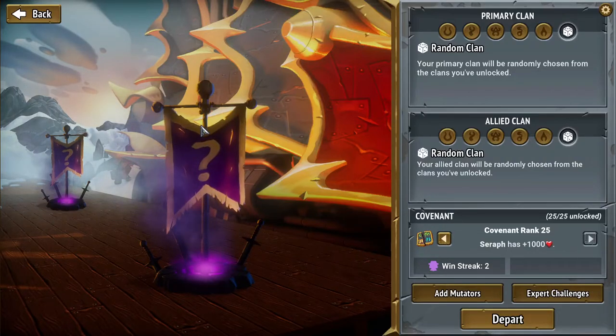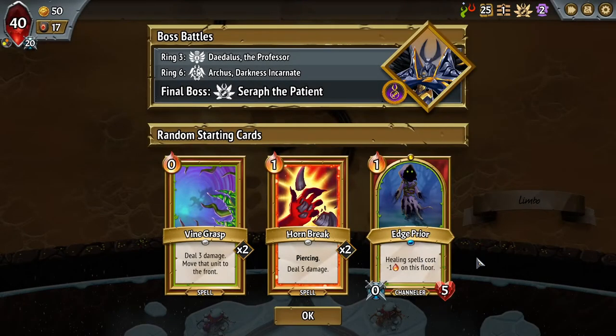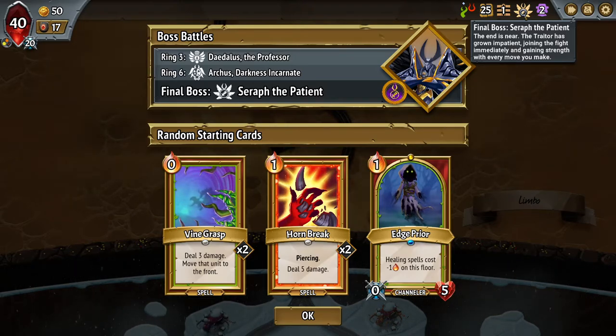Welcome back everybody for another episode of Monster Train, continuing with our regular runs, getting back in the swing of things. Maybe we'll try a challenge after one more win here, so let's see if we can score that win. We got Exiled Awoken with basic Hellhorn. I've been getting the Exiled Awoken quite a few times recently but that's alright. And yet again Saref the Patient is our boss — I swear I haven't had a different boss in five or six runs, but we'll just try to play around it.